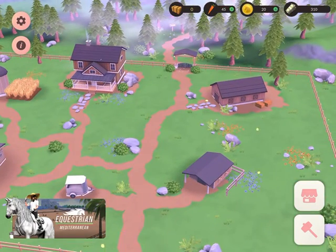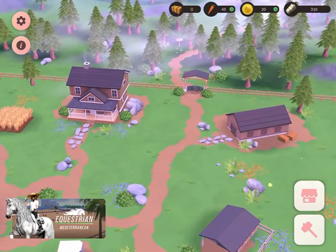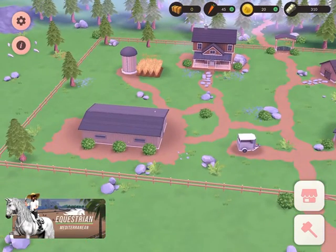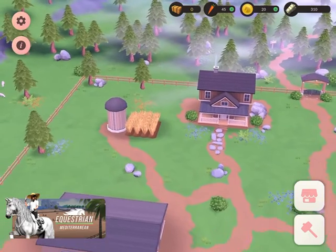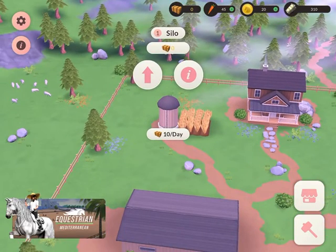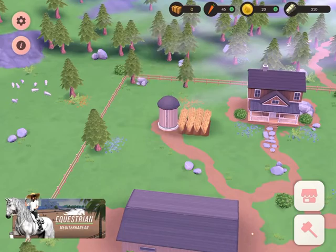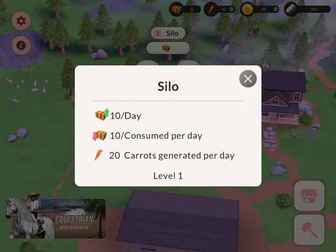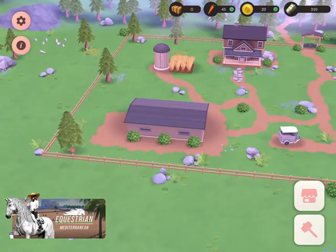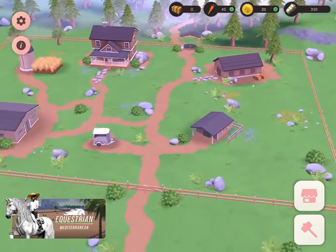So I'm going to be doing dressage with Midnight and show jumping with Venny. Hopefully I'll have more videos coming out. It's a really nice game. The only downside is the coins — the main currency — are very expensive. Oh, I just noticed I have no hay, which is weird.